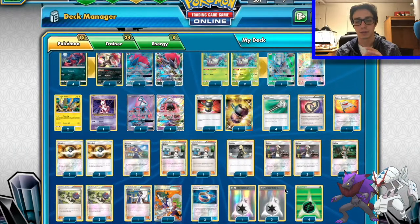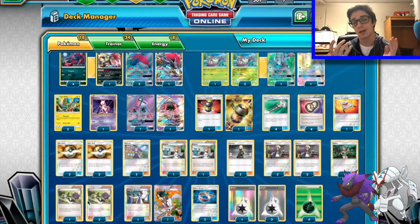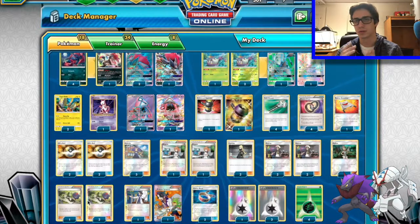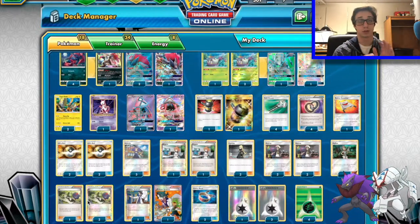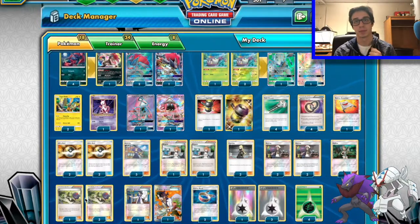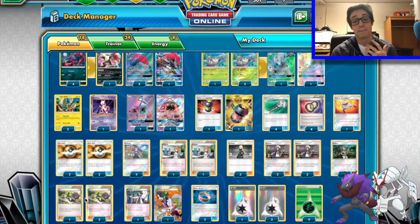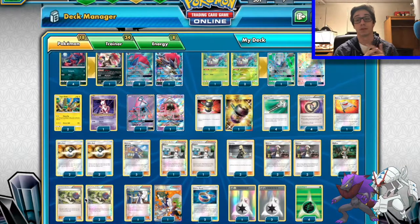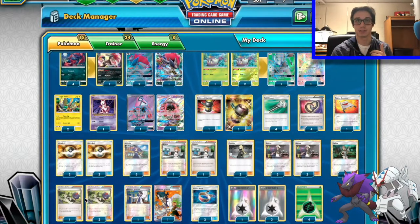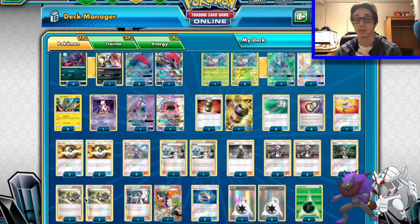Two Cynthia and three N — I want to group those two together. You want to disrupt your opponent more than help yourself most of the time, because with those Zorark out, you won't need too much draw support once you get them. The two Cynthia are good for early game, but the N's are great for late game. Four Guzma — it's as high a count as it can be, but I found that four Guzma is exactly what you want. I've won so many games because I've had that Guzma last turn. Four is the perfect number, in my opinion, for this deck.